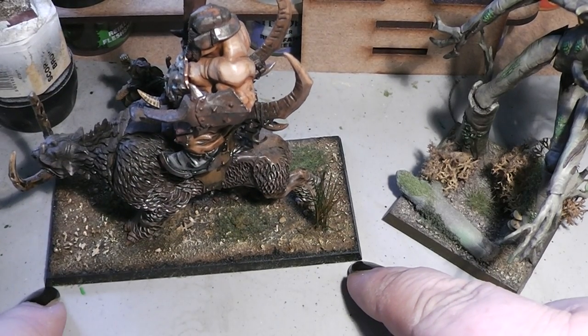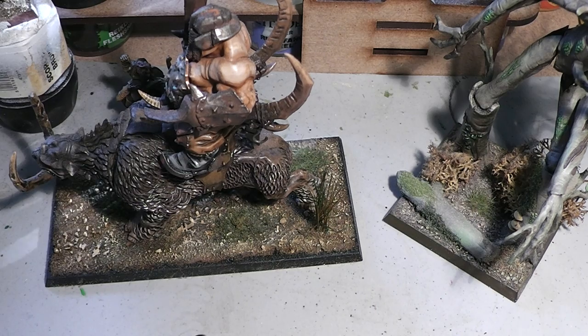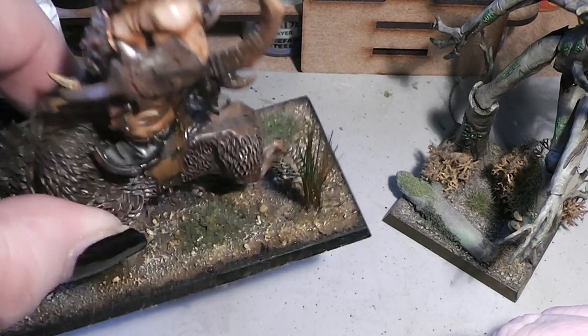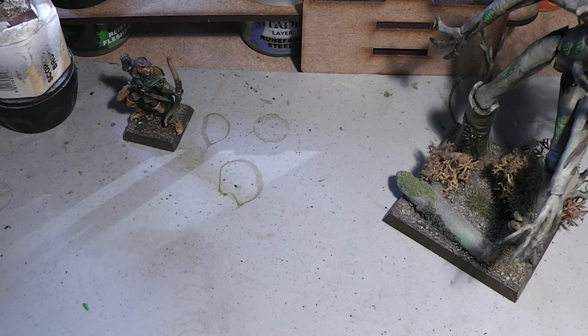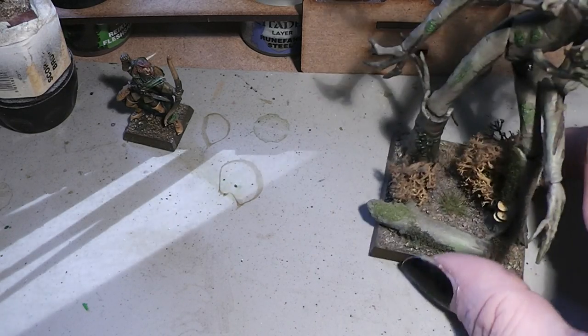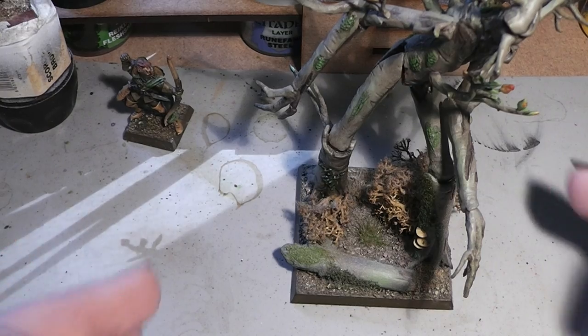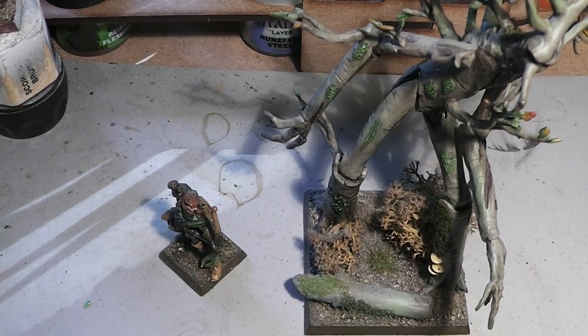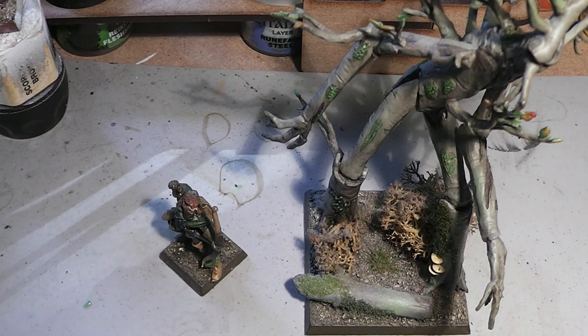The Tree Man is facing this direction, so this is the place where the enemies can attack the Tree Man. This is a big, big downside to the new Tree Man. Only the base size alone means 50% more models can attack him. That is quite an impact for the Tree Man.